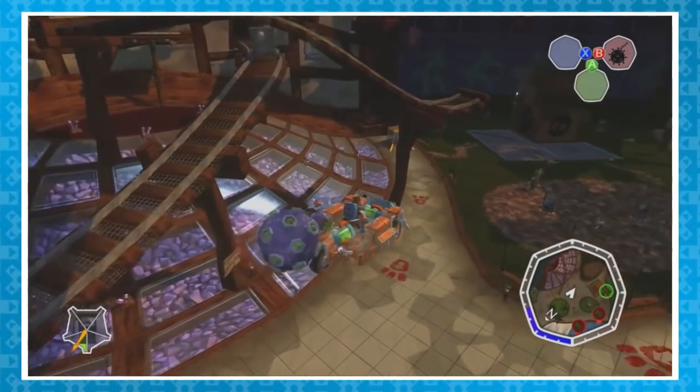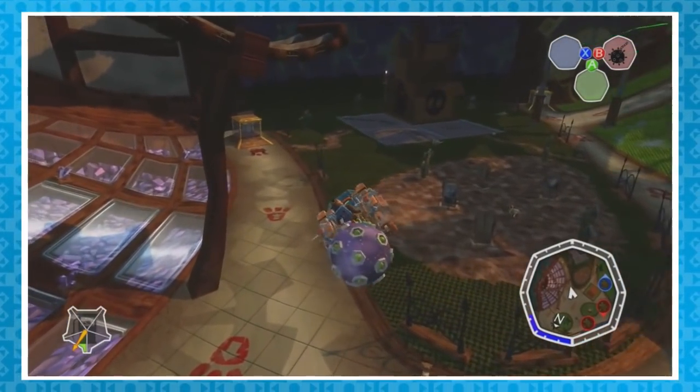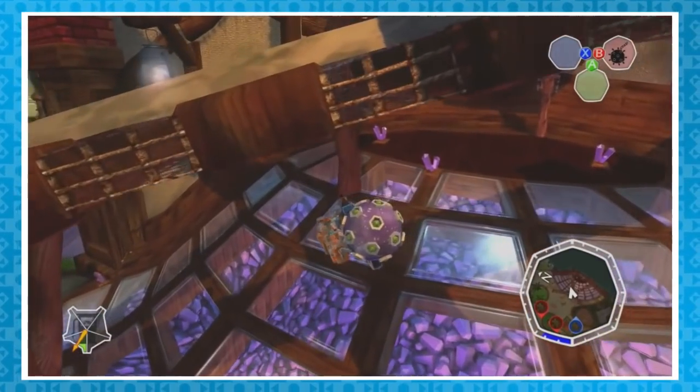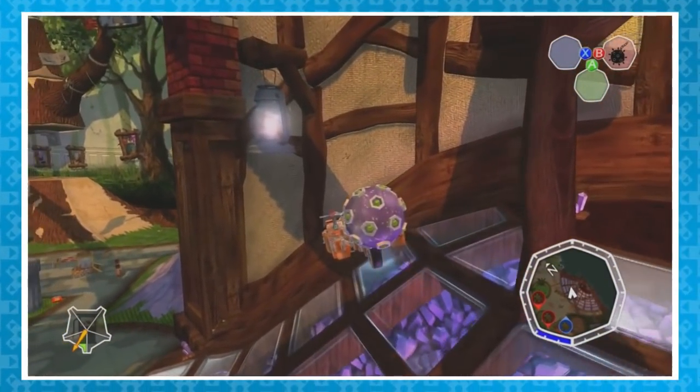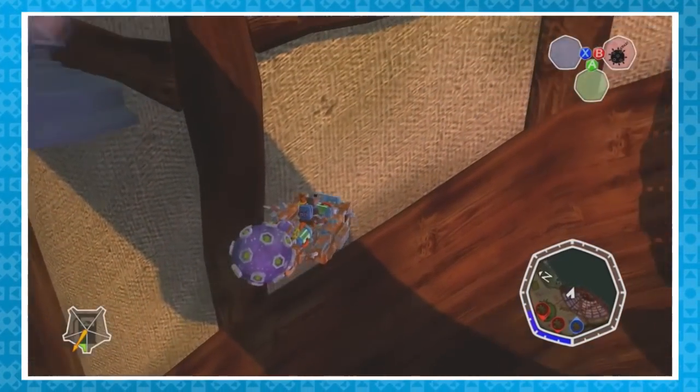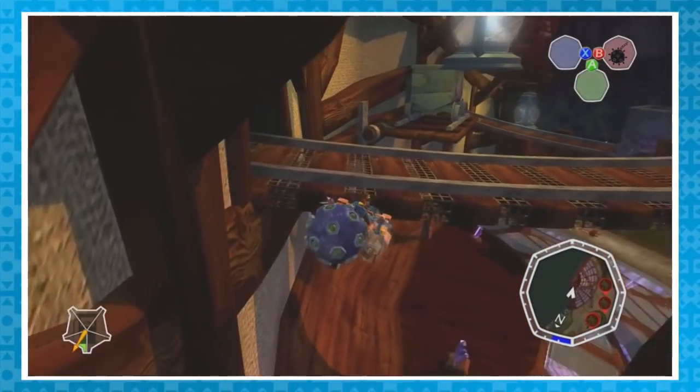Over in the Banjo-Kazooie Museum level named Banjo Land, the lanterns in the Glitter Gulch Mine area are very weird. These are not supposed to be moved, yet for some reason they're not actually locked down. Fly up to one with a vehicle equipped with a sticky ball gadget and grab onto the lantern. When you do, it'll just go crazy. Enjoy!